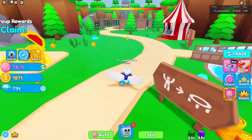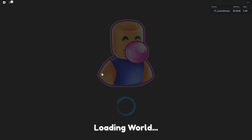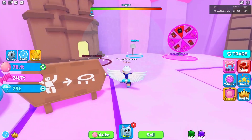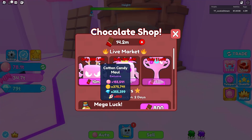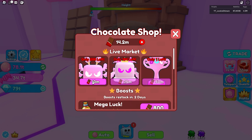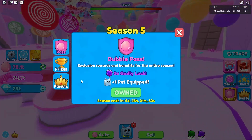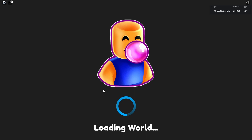They restocked the candy shop so let's quickly check that out. I probably don't have enough candy — yeah, I only have enough for one item, but since it'll help with currency for the new world we'll go ahead and buy it. Then let's head to the 4th of July world and check out everything in this update.